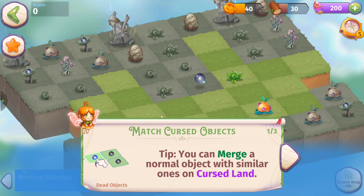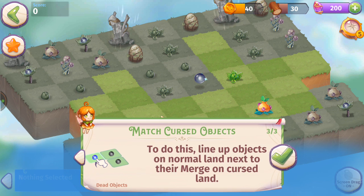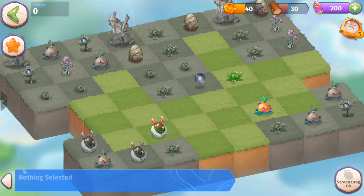It seems to be working in Canada. The tip says: you can merge a normal object with a similar object on cursed land. Just like in Merge Dragons — if you do that, it lifts the curse on the land under your merge. Line up objects on normal land next to their match on cursed land.